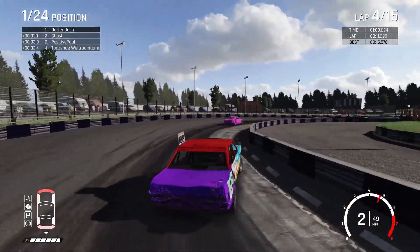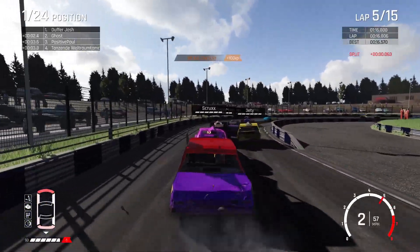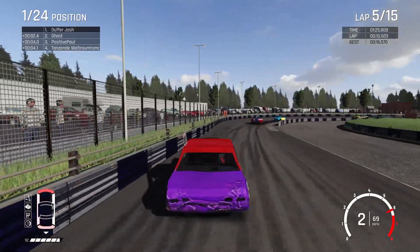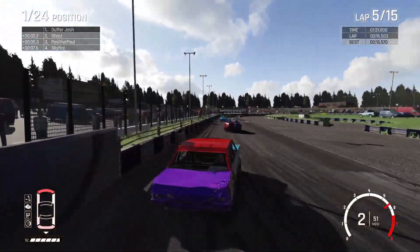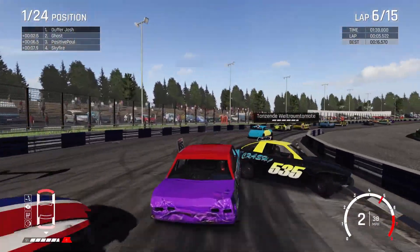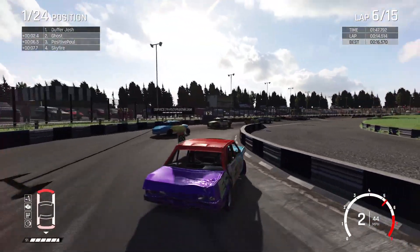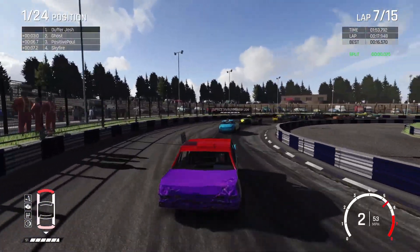Coming down into turn three, coming out onto turn four, and looks like we've got a little bit of trouble up ahead. Pick on the Mk1 and he's braking on us — that's not what we want. We want to run that bad boy in. So off we go again. Let's see the racing line on the track there from the tarmac being laid down. We'll just catch the back end of him — slow us down a little bit coming back into turn three or four again.